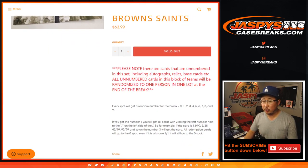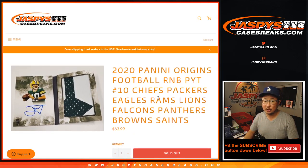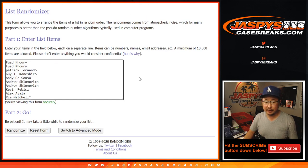There are cards, including autographs, that are not numbered. It's going to happen — usually it does. We're going to collect all of those as one lot for that group of teams and randomize it to one person in the break. Otherwise, it works just like a standard random number block, nothing different there.